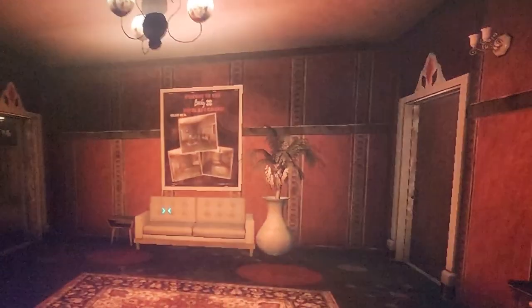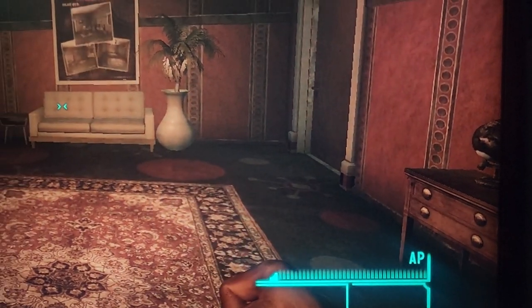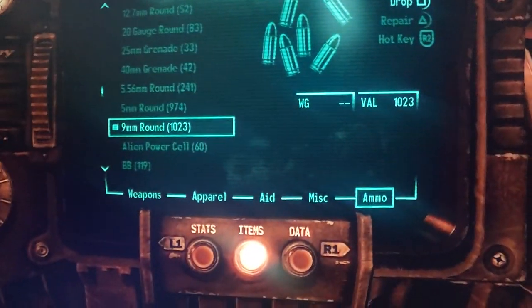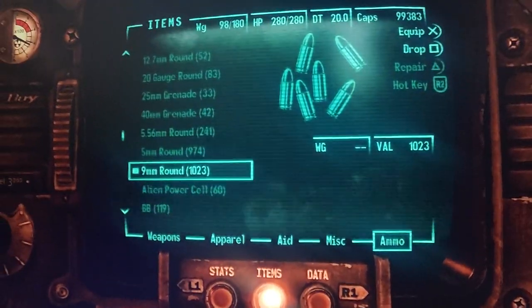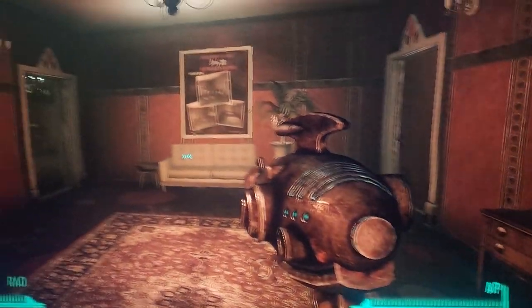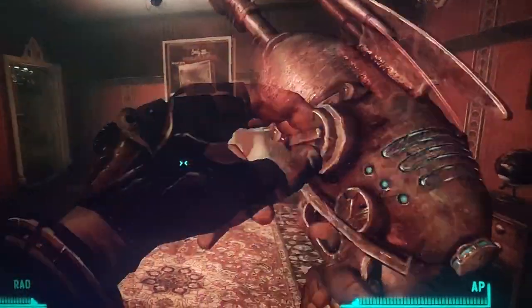Once you do that, just get out your weapon of choice, like how I have an alien blaster. Now you guys can see that I have my alien blaster, 10 out of 50, and I press down on the d-pad — 1 out of 1,022.